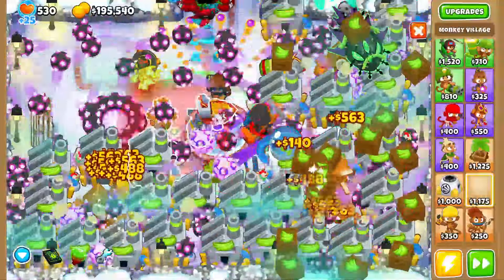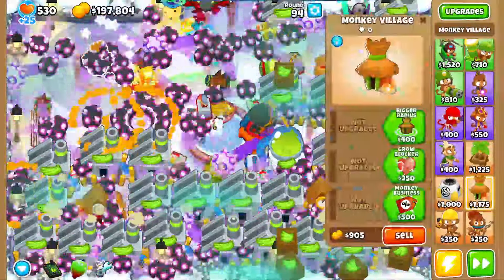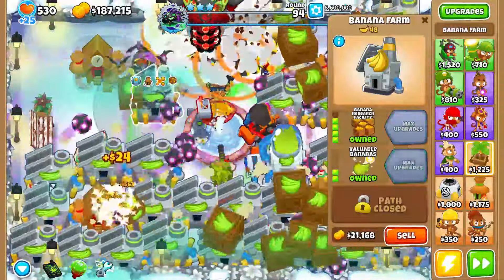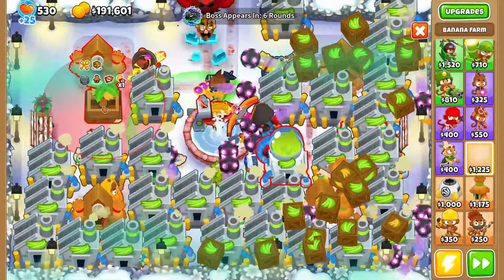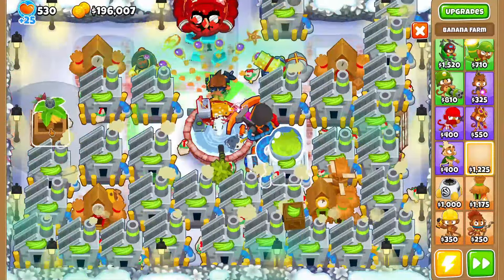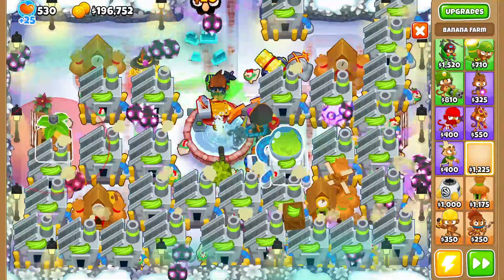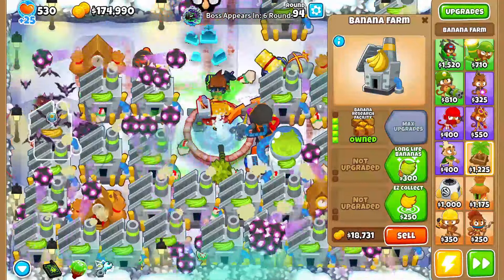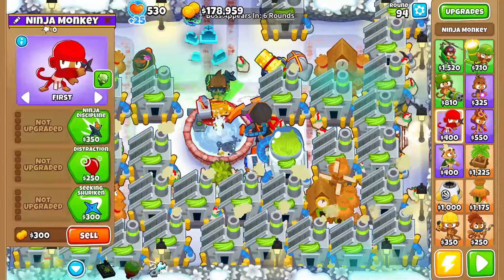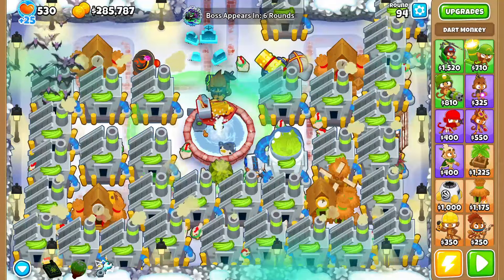I'm gonna save up for a cripple MOAB, set it to strong, then grab my 4-2-0 research facilities back. Do not overclock during the lich fights — he will heal if you do.